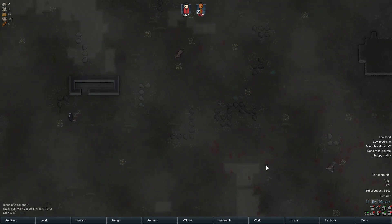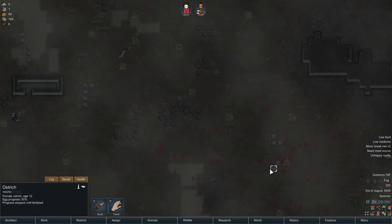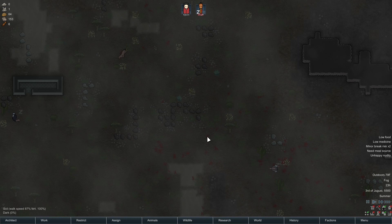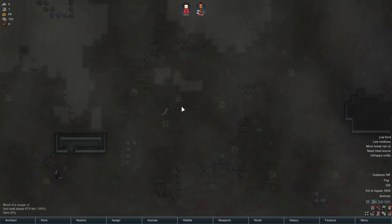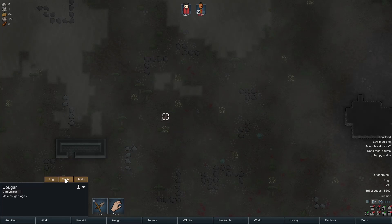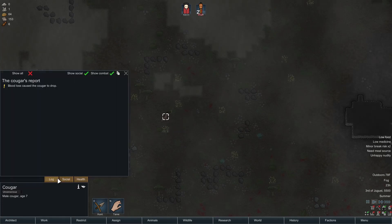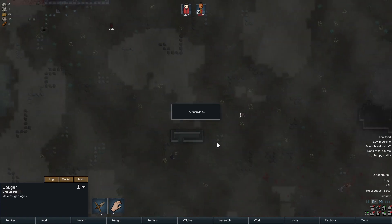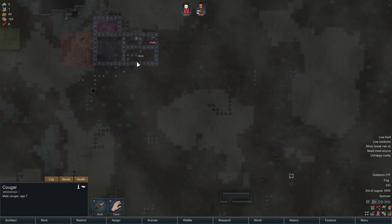Why are both these cougars injured? Why is there so much blood around here? Blood of a cougar — yeah, that's his. He's going to bleed to death. He's actually unconscious. You know what? That's a meat source. I'm going to have to keep an eye on him, possibly butcher him up.